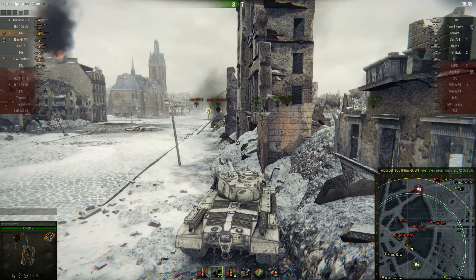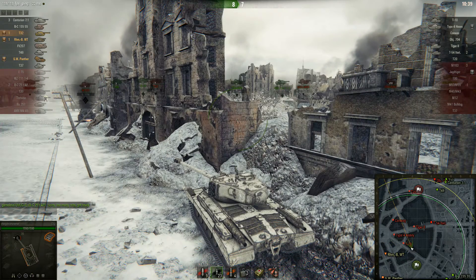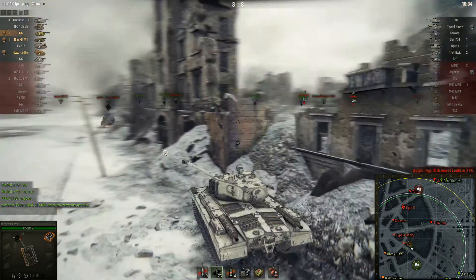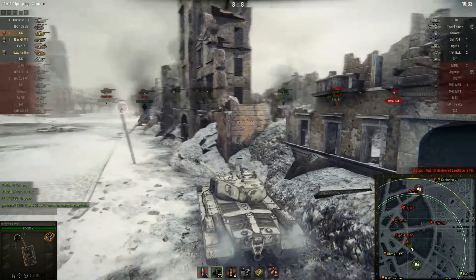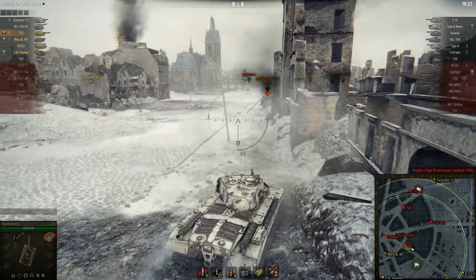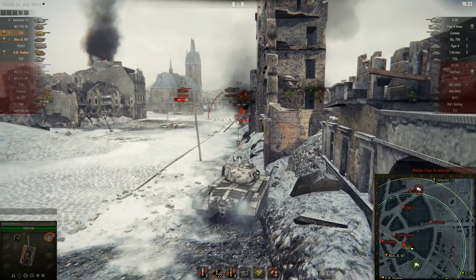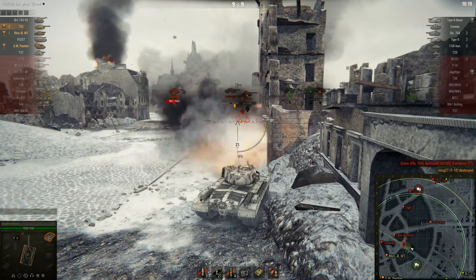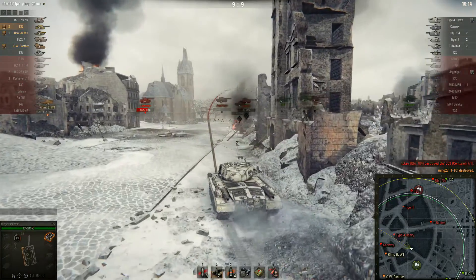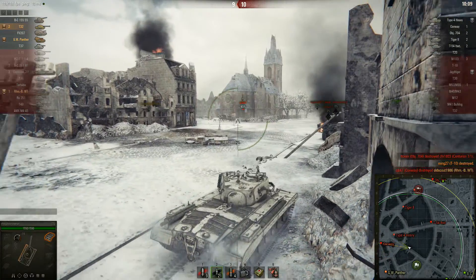The M103 is one of the tanks I really don't like facing in this tank because his gun is just so much better. It looks like we're winning to the north, but not so much anymore — this match starts going downhill. There's a Conway; I shoot one into him. A T10 is in front of me — I wait for him to fire, put one into his angled front plate. Jagdtiger, T10, and M103 are down. Conway kills Old Scout.